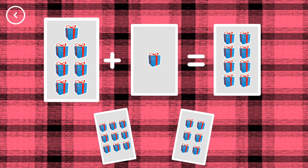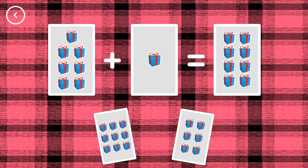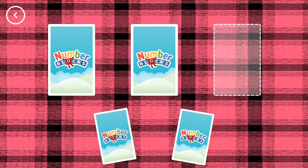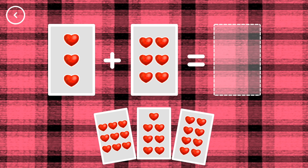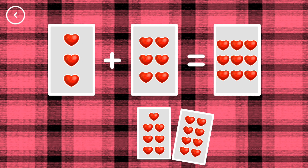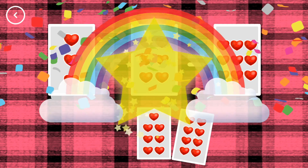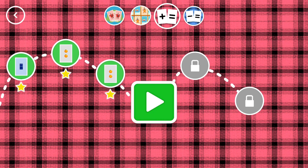Eight. Seven plus one equals eight. Yes! Nine. Three plus six equals nine. You've earned a star! You've unlocked a new number!